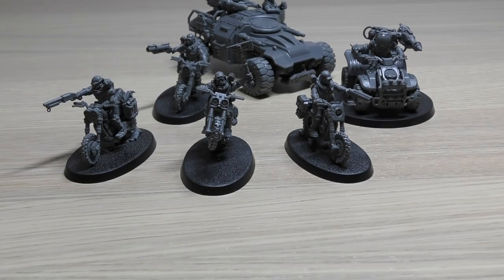The one thing the rules section is missing is the grenade launcher weapon profile in the Atalan Jackal's list - you have to look all the way in the back of the book for that. It is listed there as a points value of 3, and its weapon profile has two different types at a 24-inch range. You've got frag grenade: Assault D6, strength 3, AP-0, damage 1. Or crack grenade: 24 inches, Assault 1, but strength 6, AP-1, and damage D3. So it's worth having that in there for the extra wounds.